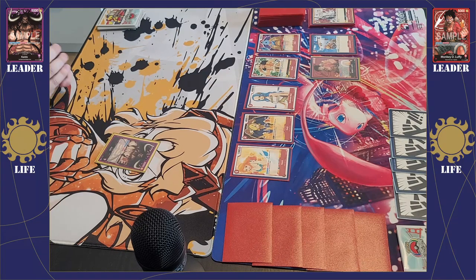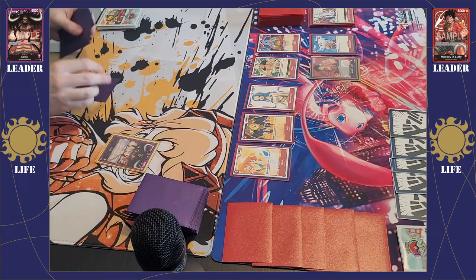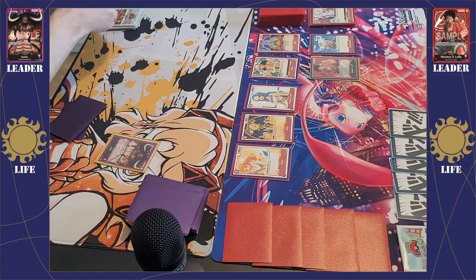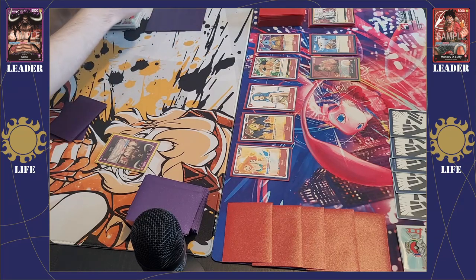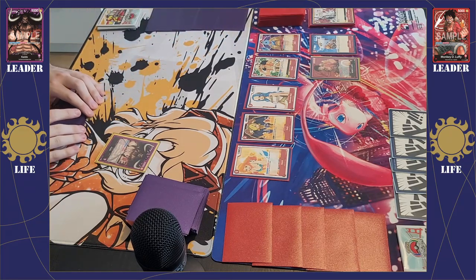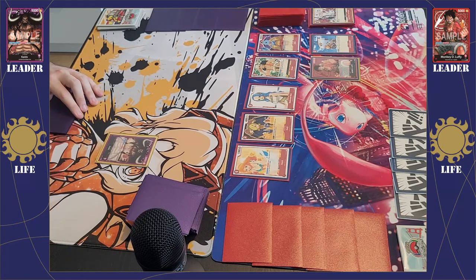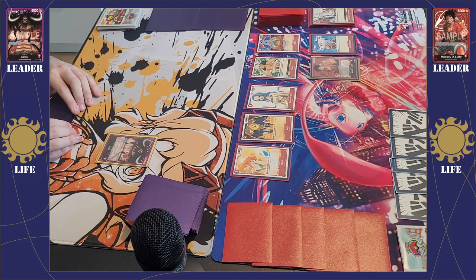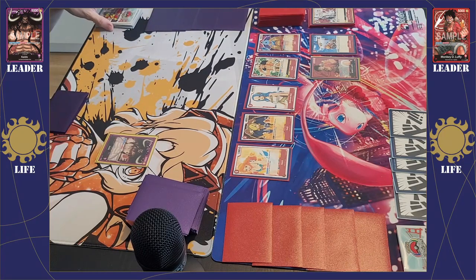The mulligan works by putting your entire hand back into the deck, shuffling, and drawing five new cards. You cannot do a partial mulligan — you must return your whole hand. After taking the mulligan, you must keep the second hand. You have one free mulligan per game. After looking at your cards, similar to Pokémon or Digimon TCG, you then set down five cards face-down as your life cards.